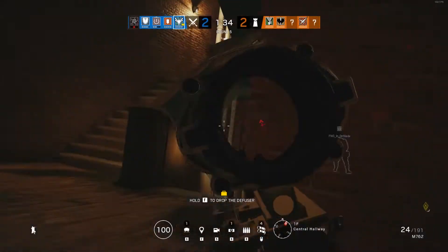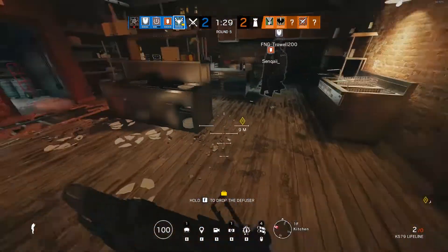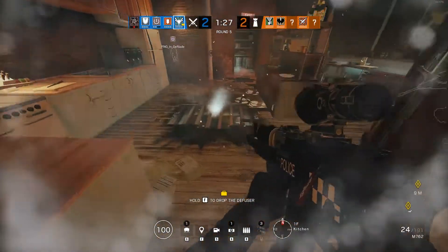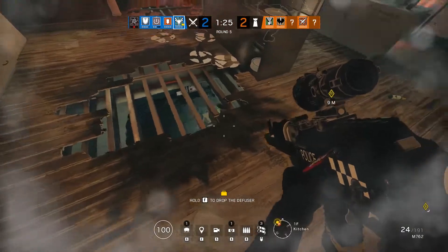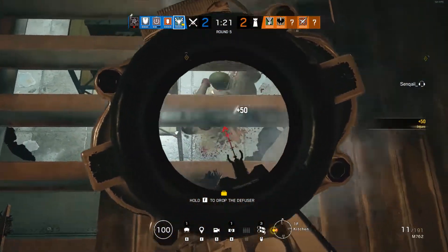Finally, Zofia is a capable vertical breacher, as her impact grenades can be used to open up soft walls and ceilings quickly and over a relatively large area. While she can be used for this purpose, her gadget is far more useful elsewhere, especially if your team has a Buck, Sledge, or Jackal.